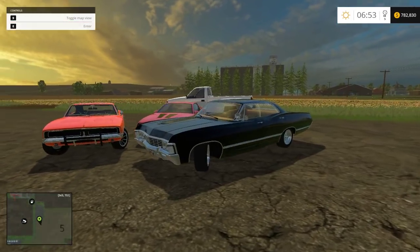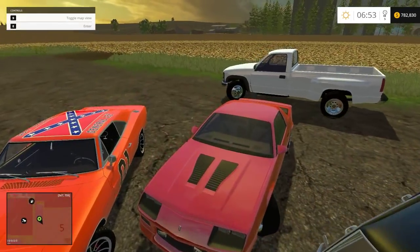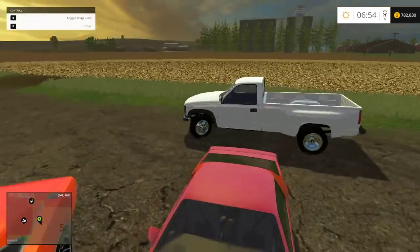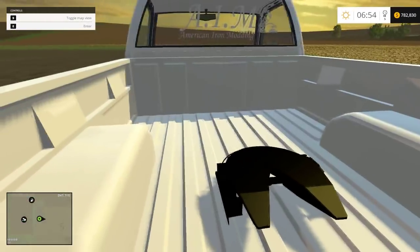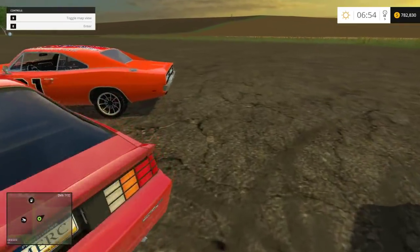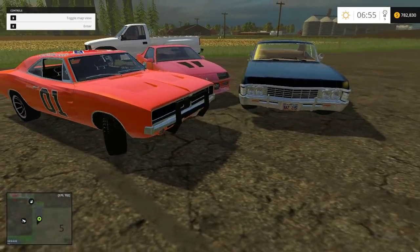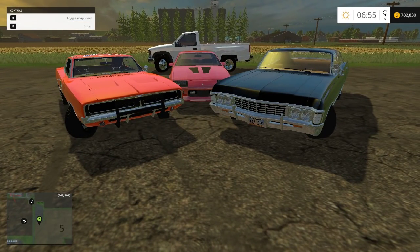First, there was the Impala. Then there was the IROG Z Camaro. Then there was a 1994 Chevy — didn't know what to call it. Then there was a General Lee. These four mods have one thing in common: they're all from King Merc.